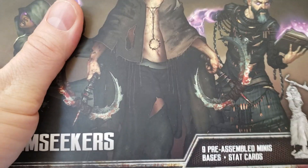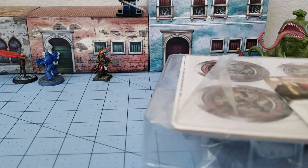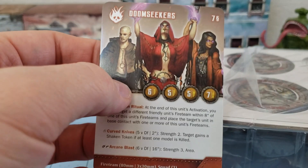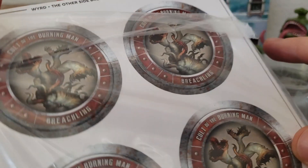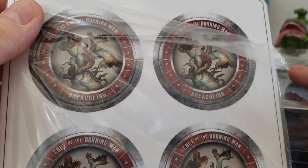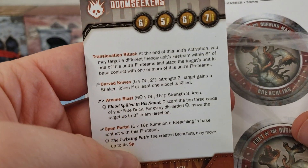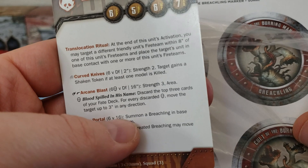Obviously that guy on the box. Whether or not the detail will be there is another story. We've got a card, which you kind of need. Breachling tokens — I'm assuming they summon Breachlings. And yes, it says summon a Breachling right there.